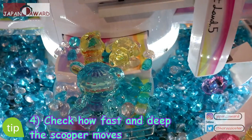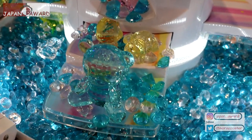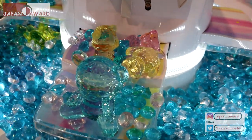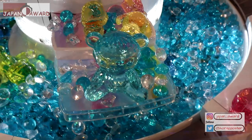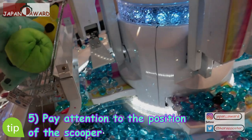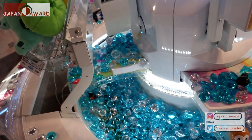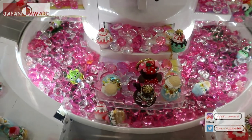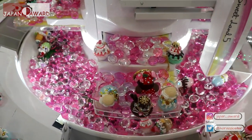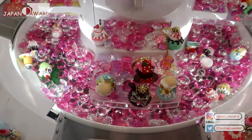Tip four: when you need a heavy item, you will need to calculate how to get it. Get a feel for how fast and how deep the scooper goes into the machine as soon as possible. Check how far back, forward, left, or right the scooper drops — this determines which prizes will move forward or fall off. If the scooper drops the gems too far back, it might be better to move on to another machine, as it will take a long time for them to come forward and push the prizes you want.